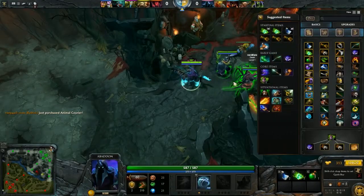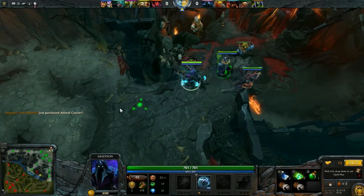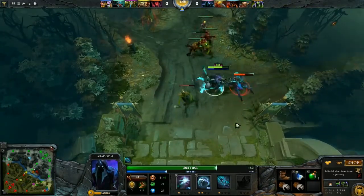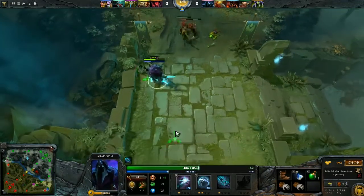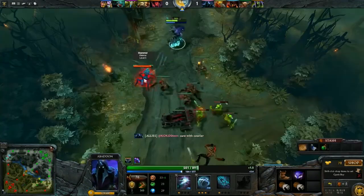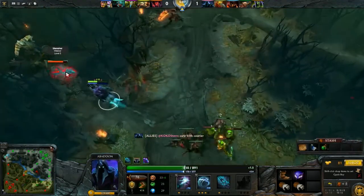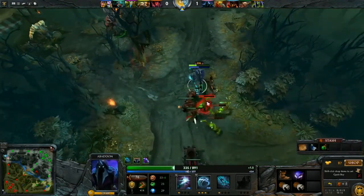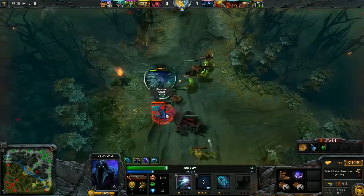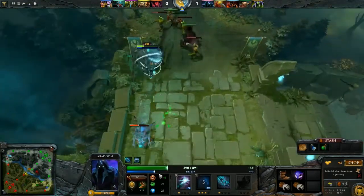With two direct support and heal abilities, and an ultimate that pretty much gives you a get-out-of-jail-free card — unless there's a Laguna Blade on the other team — Abaddon is here to stay, here being in any teamfight. This tanky horse rider's main strength is sustainability, both of himself and unto others. With really low cooldowns, Abaddon wants to spam those spells as much as possible.